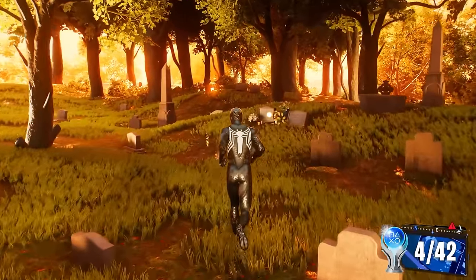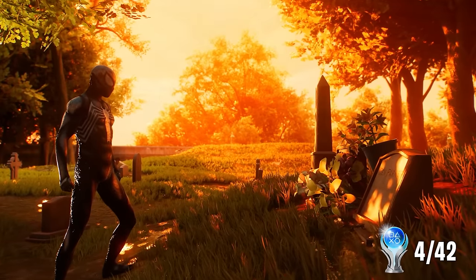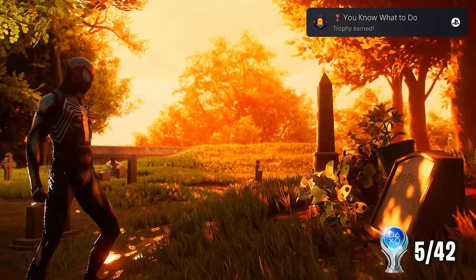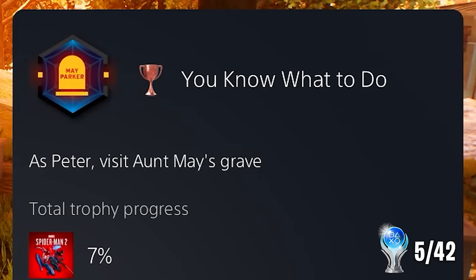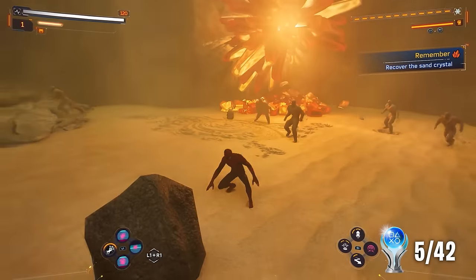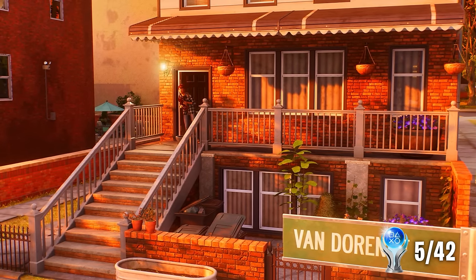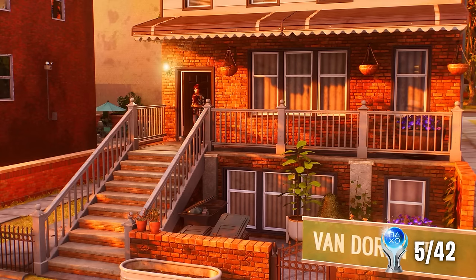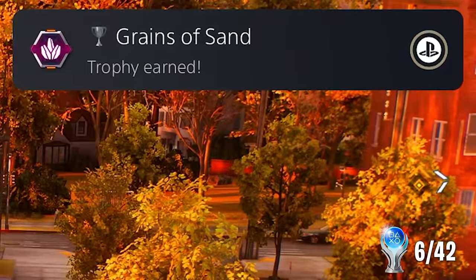On our way to the next mission, we grab another trophy when we take a quick stop by the cemetery so Peter can visit not only his uncle but his auntie as well. I don't think they'd be very happy with you right now, Pete. Our next trophy comes after we find the final Sandman crystal and uncover the secrets behind Marco's memories. We check in on Marco's daughter — who is the one Marco's been trying to protect this whole time. He's not such a bad dude for being a giant sand person. And we unlock Grains of Sand.